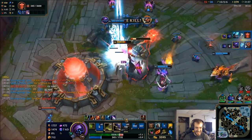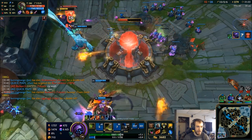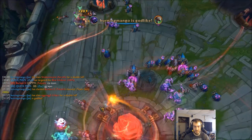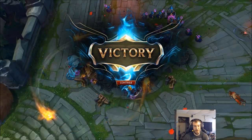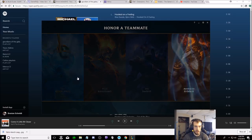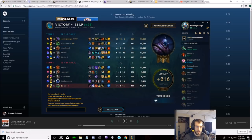Farm it out. That Tryndamere was so bad. I probably didn't even need to build the Bramble Vest because the Tryndamere was so useless. The Twitch had the Blade of the Ruined King so it was going to be helpful there regardless. Eleven and two and six — that's what's up. Let's check out the damage.